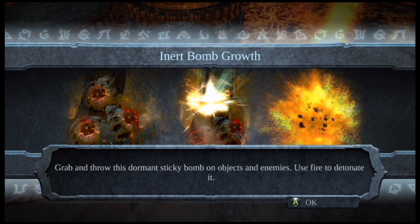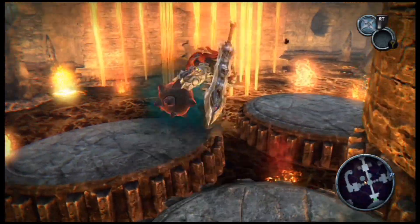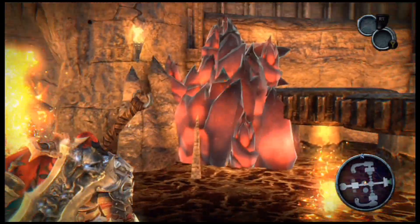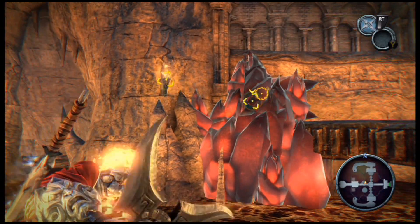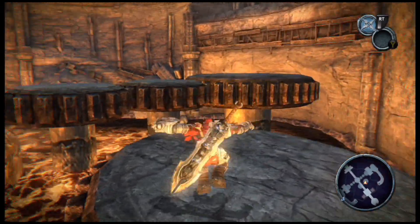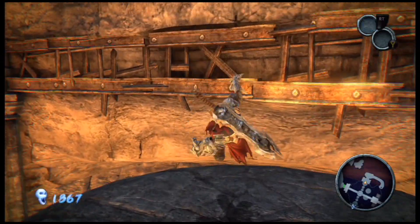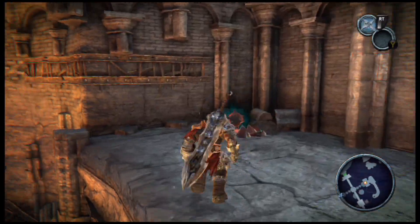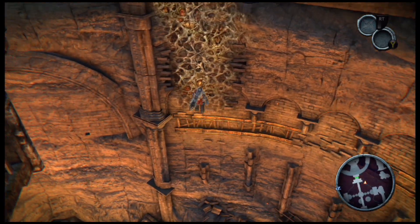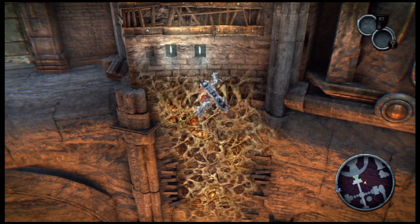Inert bomb growth — grab and throw this dormant sticky bomb on objects and enemies, use fire to detonate it. Anyway, let's toss it there and bring those two up back to back, make our way over here — kind of cleared the way for the cogs and gears to move. Hop up here and then hop up here. This is the roundabout way — you can also just jump into the fire and you'll appear back up top.